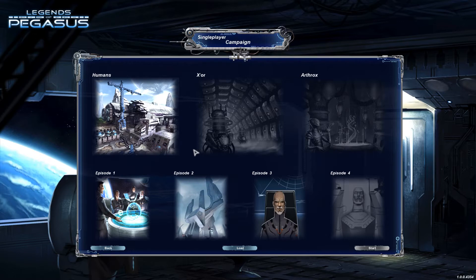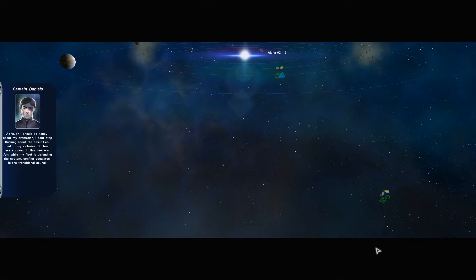Alright, here we go, guys. Mission 2 — a mission that I have not seen anyone else on the internet go past, but I have already completed it in my test game. Although I should be happy about my promotion, I can't stop thinking about the casualties tied to my victories. So few have survived in this new war. And while my fleet is defending the system, conflict escalates in the Transitional Council. Minister Keeley is for turning our backs on the enemy and moving on. Admiral Drex sees the future in the struggle for a new home. Whichever path we pursue, the challenges ahead will demand everything of all of us.